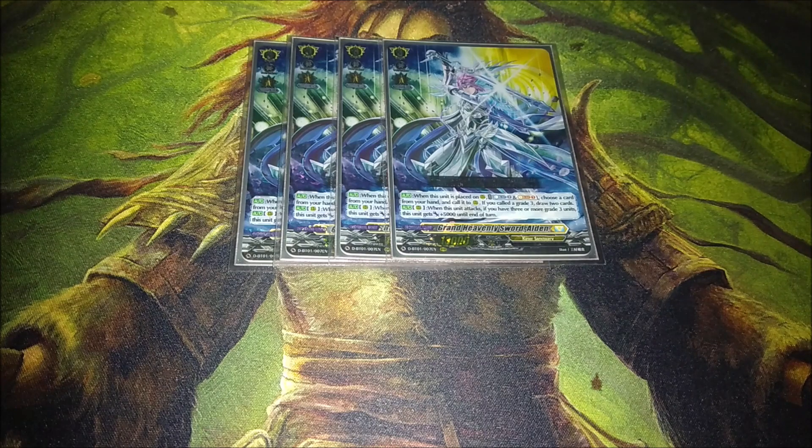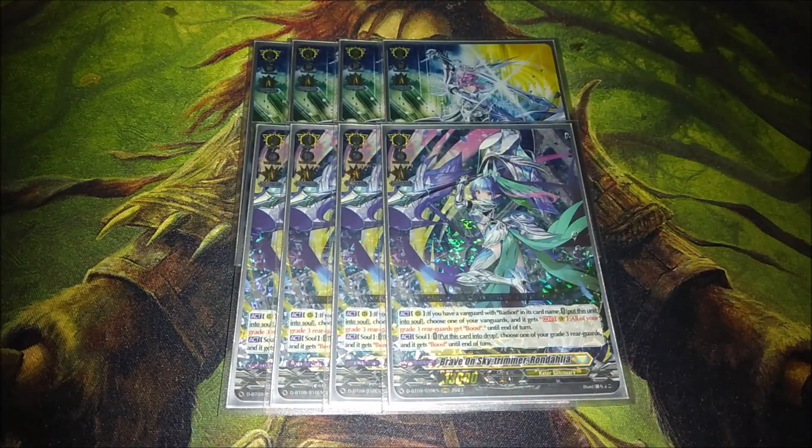Next to Alden, we have the new card from set 9: four copies of Rondalia, or Hammer Girl as I like to call her. Rondalia is pretty cool — basically when you put this card into the soul, it gives your Vanguard the continuous effect that your grade threes have boost, so you're getting the Dark Strain effect, which is fantastic. This card is so good and it actually makes other cards a lot better. We are now generating soul to get the Dark Strain-like effect instead of having to Soul Blast 2. The benefit Dark Strain had was staying on board as a body, whereas Rondalia goes into the soul — you do lose a grade 3 on board, but you get a really powerful effect, which I think is fine.